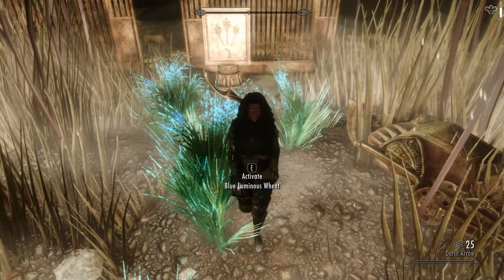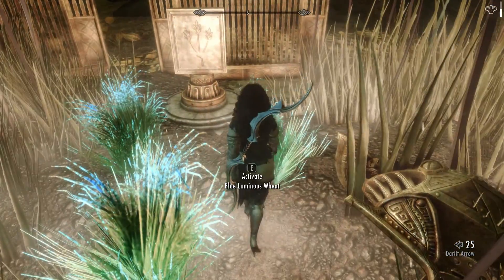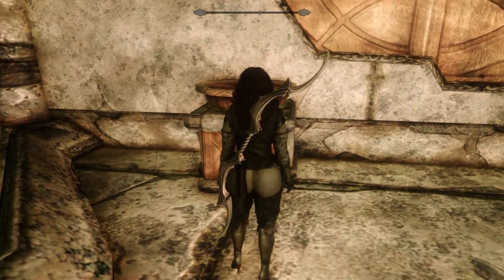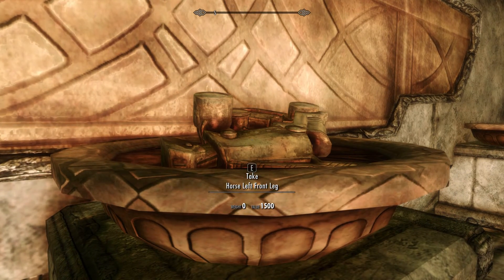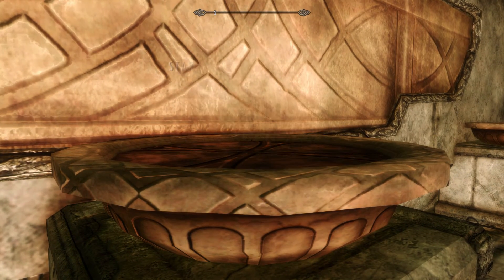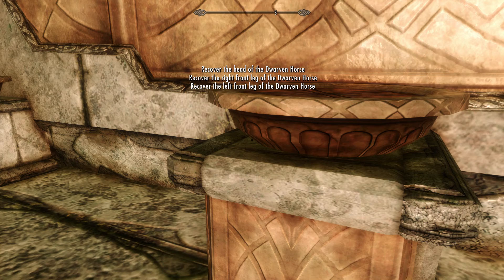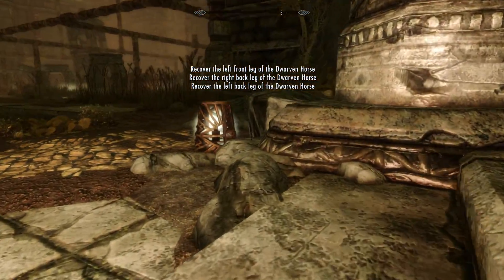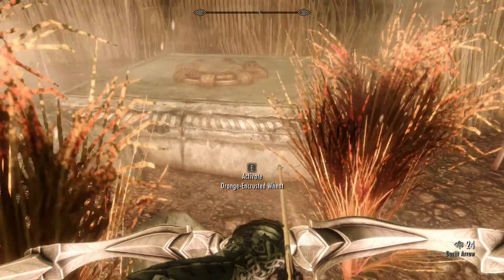I gathered a little bit of that wheat, then came over here looking all over to make sure I didn't miss anything. I saw this horse left front leg, so I grabbed it — and that's when the Jorven horse quest started. So that must be the amount that this Creation Club mod was referring to, and there are quite a lot of pieces to get here. Sorry if you heard that snort — my dog insisted on being in my lap during this video and was just snorting all over the place.